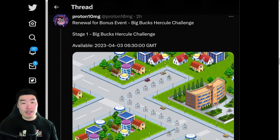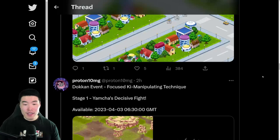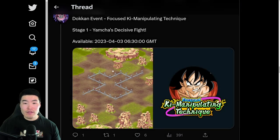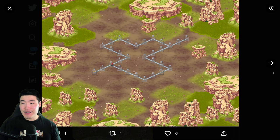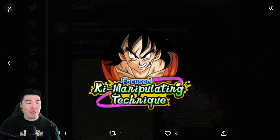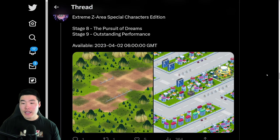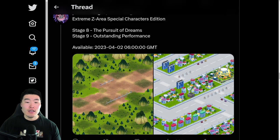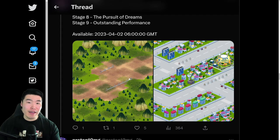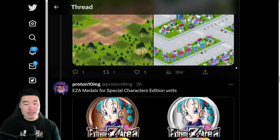A revamp for the Big Bucks Hercule Challenge, and that's going to be released at the same time as Yamcha on April 3rd at 6:30 AM GMT. We also have the Dokkan Event for Yamcha — Focused Ki Manipulating Technique — and there is the map and the Dokkan Awakening medal for Yamcha. And two new stages for the Extreme Z Area Special Characters Edition, which are for Bulma and also the Saiyaman and Videl.